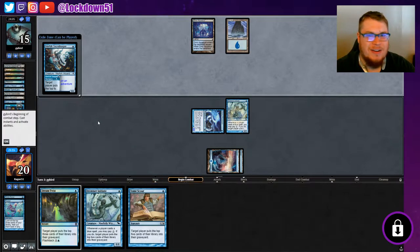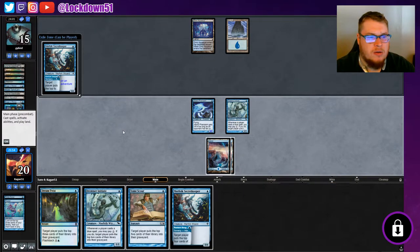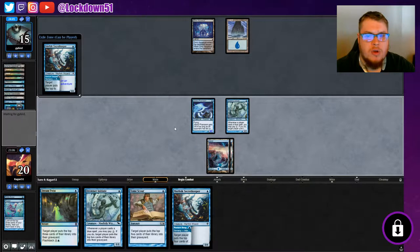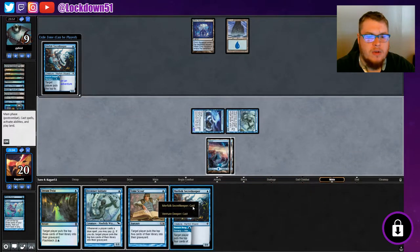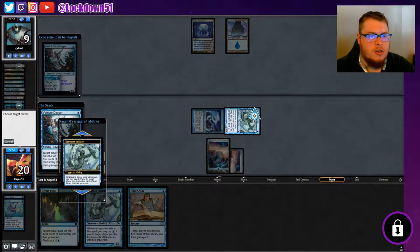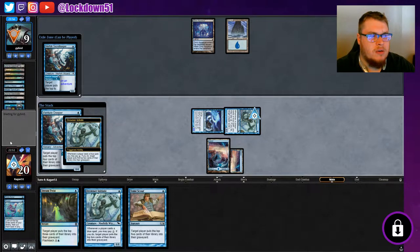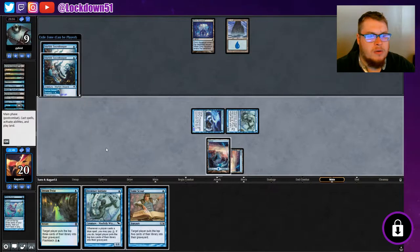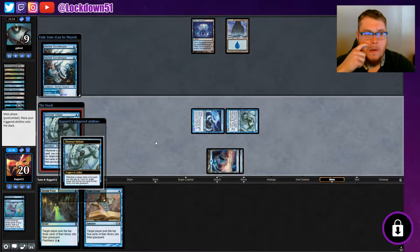They could get out a Gurmag right now if they wanted to, but it looks like they're going to hold up counterspells — no big deal. Let's swing first and see what they want to do. They're taking it. Let's do a Venture Deeper and see if they want to counter that. We could use Drowner Initiate to work around counterspells but we won't this time. They're not doing anything with that, so let's play another Drowner Initiate — I think that might come in handy for future turns when they start counterspelling; we'll still be able to mill them.